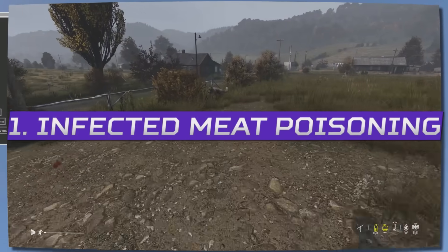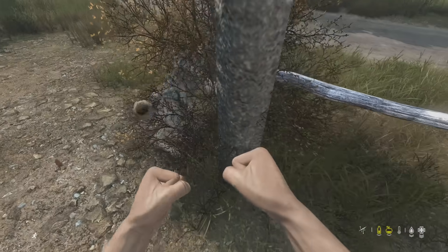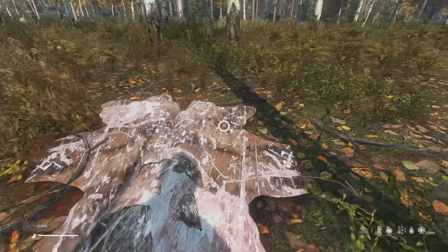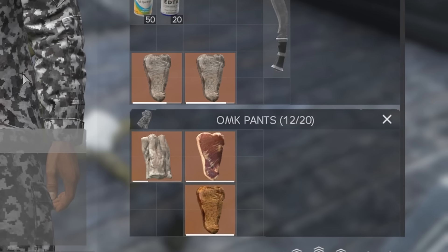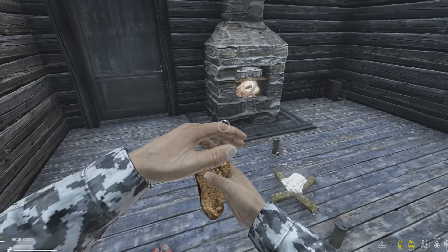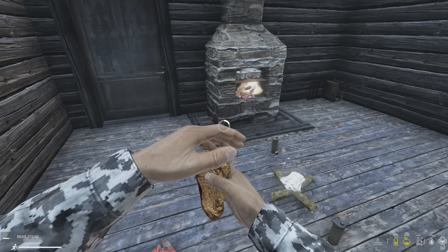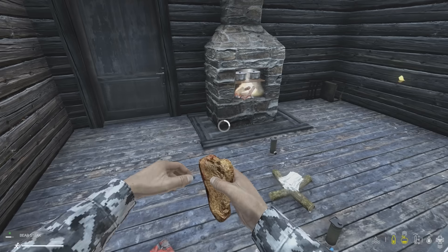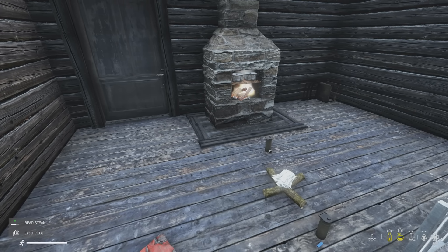Any meat that comes from a predator in DayZ will now give you infected meat poisoning, with there only being two predators so far — that's wolves and bears. It doesn't matter how you cook it, even if you're Gordon Ramsay, you will get sick very quickly and you will initially vomit when this disease starts. This poisoning or disease is simply salmonella, however the reason you get it isn't simply because all wolf and bear meat has salmonella, because all raw meat in DayZ that isn't fish does have salmonella.